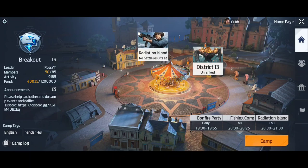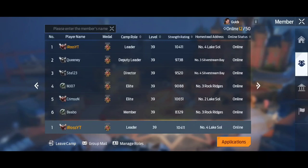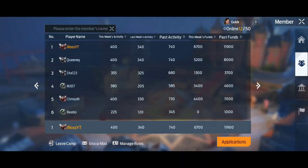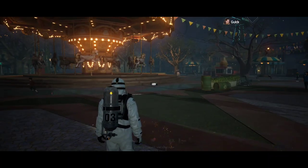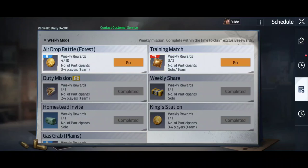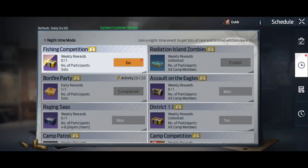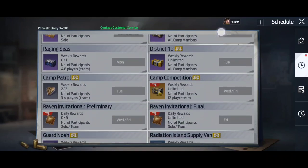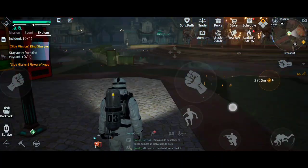What you want to try and get all your members to do — you can see this big long member list I've got here — you want to try and get them to do daily tasks for contribution. They also get contribution points. You can see the week's activity, last week's activity, past activity, this week's funds, past funds, etc. By doing weekly tasks which you find on your schedule, such as duty mission, Radiation Island, Bonfire Party, Camp Patrol — all these sort of things will give camp contribution to the members and camp funding to the actual camp.